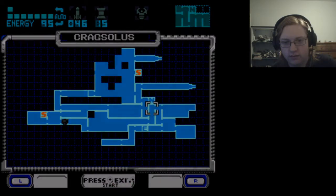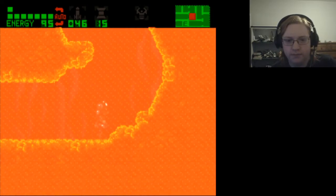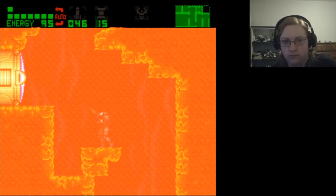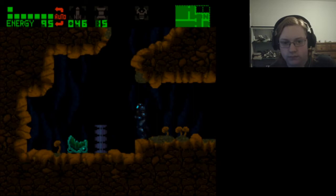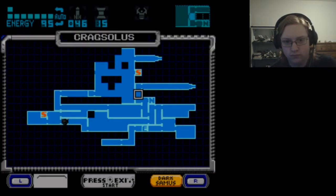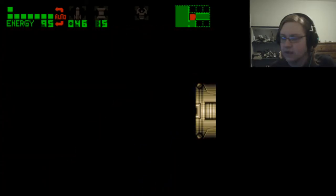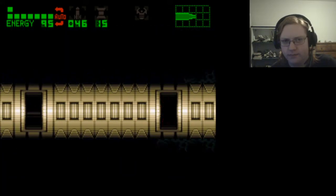I went that way — yeah, this way. I didn't get the cargo. Try this way — I don't remember how any of this links up. Looks like sewers and a volcano. I know.